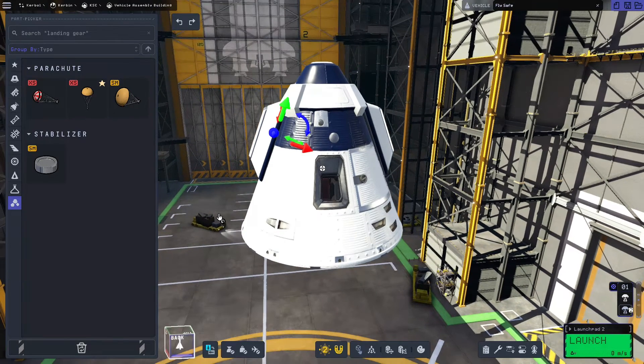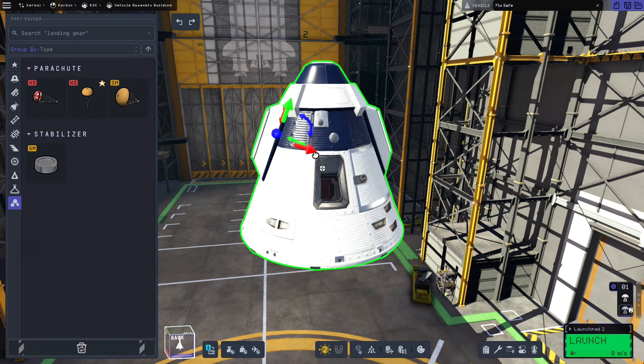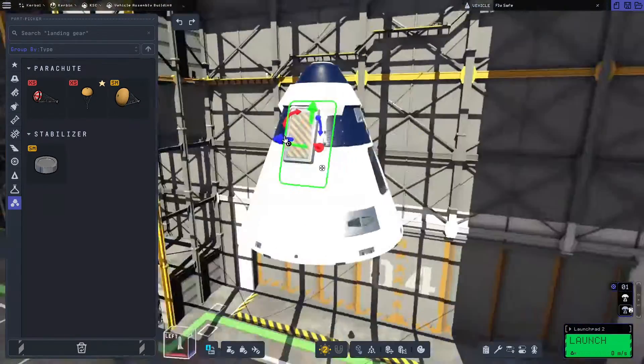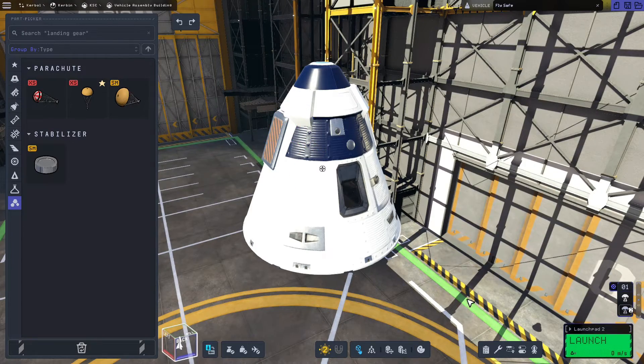If we hit the snap button or C on the keyboard we can move the drogue parachutes in a little bit so they're only sticking out a tiny bit from the side. That's a personal preference — I prefer it not sticking out so much, but as long as the front is sticking out enough so it doesn't register as blocked, we should be fine.